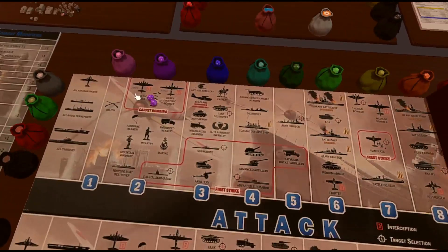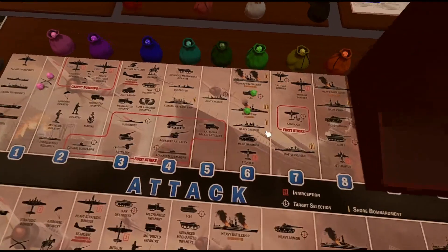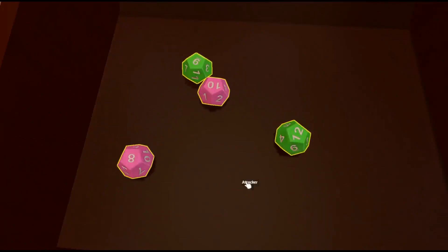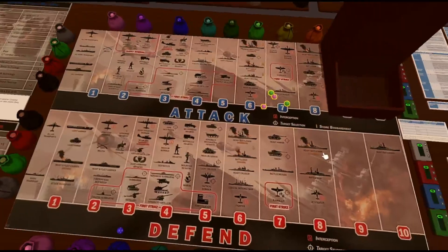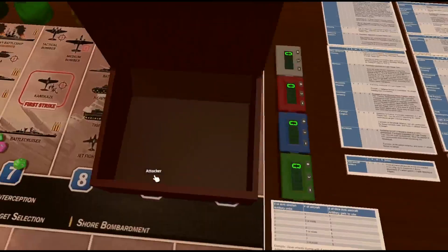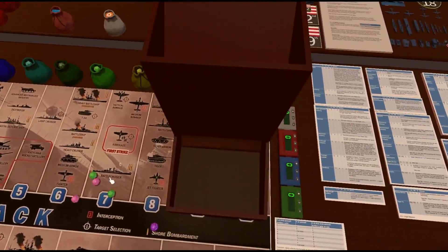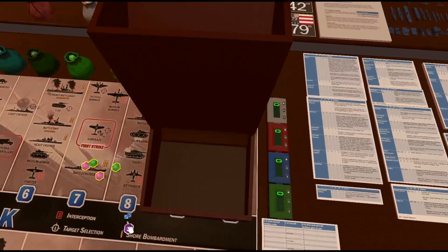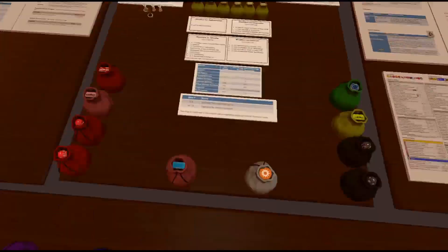Diving into the attack on Eastern Andalusia — two infantry coming in at ones and two fighters at sixes. Rolling the dice: not a single hit on our end. The defending militia rolls and almost scores, getting a three but not hitting. We survive to round two, and one hit lands from our fighter. The militia rolls again — no luck.